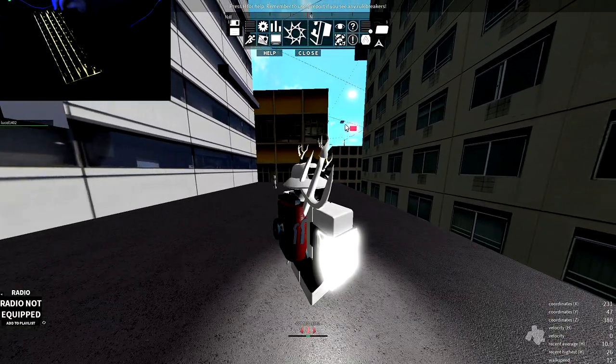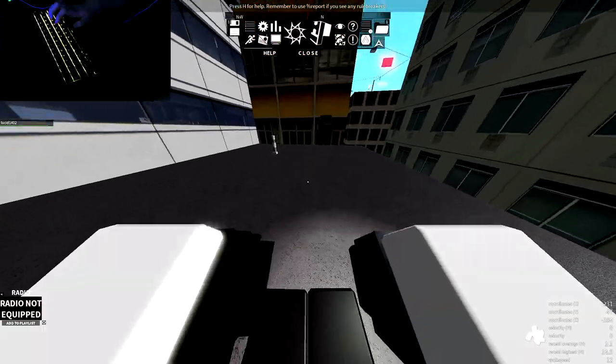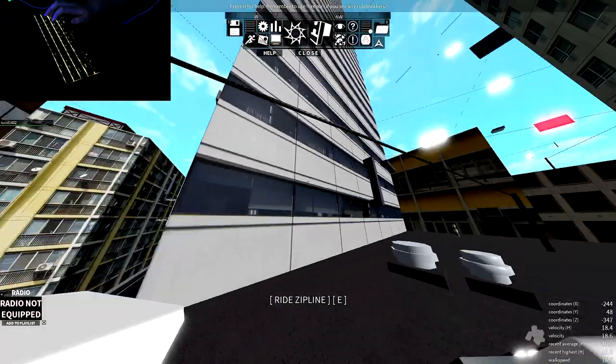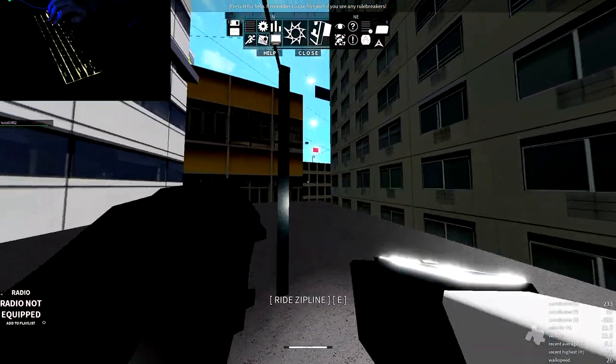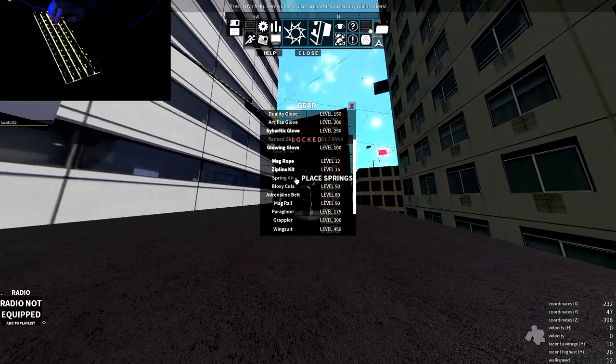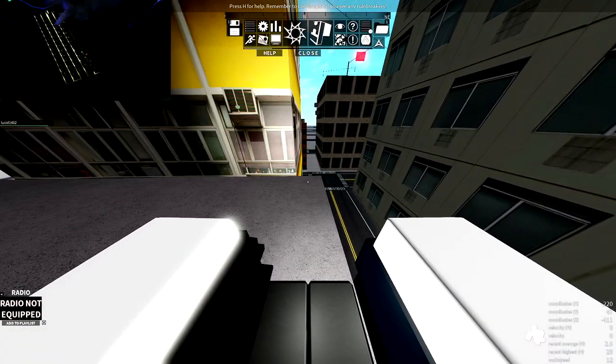Then the Zipline Kit — use your back gear, normally X but mine is F. You can basically place a zipline: press the button, then click, and that's how you make your own custom ziplines. It's honestly kind of useful, especially if you're carrying somebody.